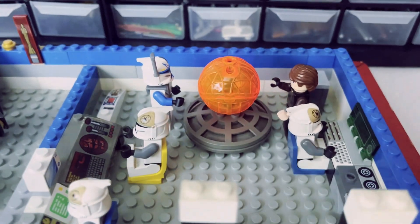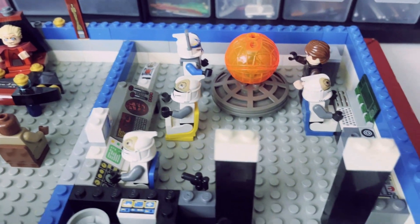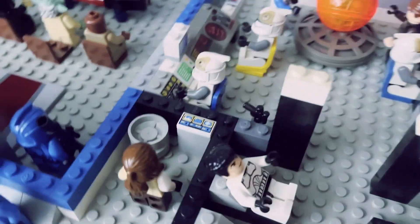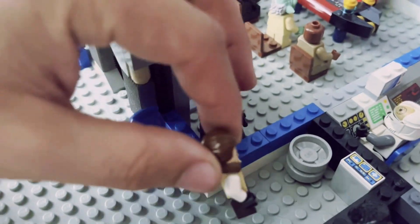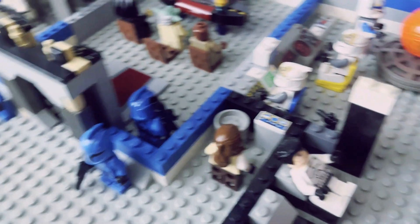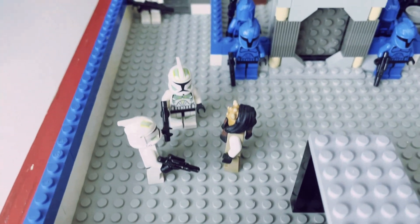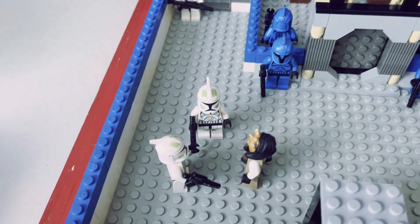We've got a little hologram here for the generals to do some planning. All the clone technicians are doing their work. There's a little room for someone to send a message via hologram. And then we've got the clones hanging out. There are some Jedi having conversations with their troops.